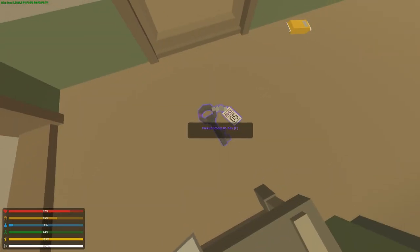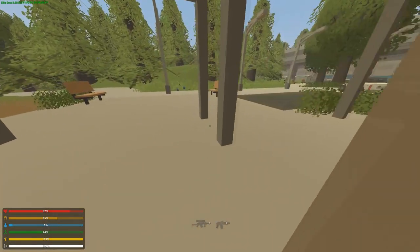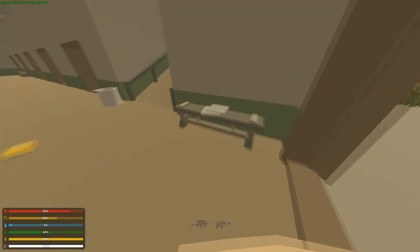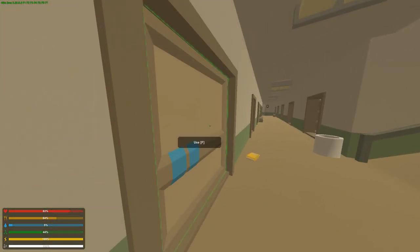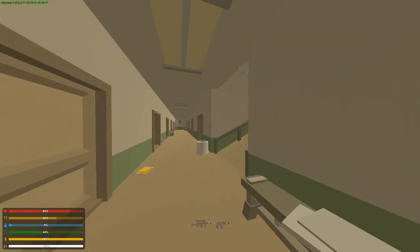Unlike the key card for the dead zone — where if you die, they automatically save in your inventory and become invisible — not these keys. Once you find them, if you die, you could actually lose them. You could also store them inside your base, which is very cool. It's like a real key: if you kill somebody and he has it, you could take it and use it yourself.